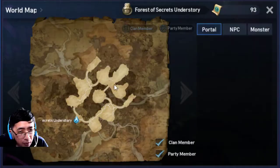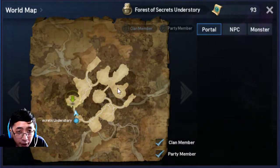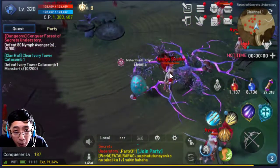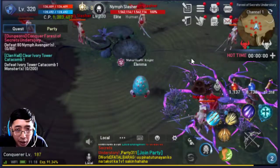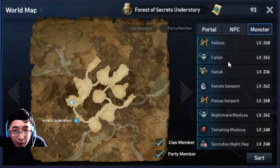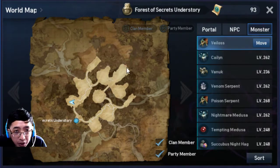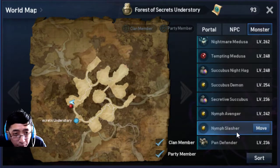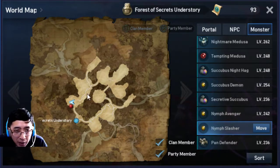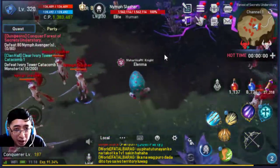Let's go clockwise this time, starting here, then up here, then over to the main area, then all the way back to the start once we're done. We have some nymphs and nymph slashers here, which don't drop anything significant. Once patch 320 arrives, they will actually drop some special loot - some fears. But right now they don't really drop anything, so this will be a place that's widely ignored.